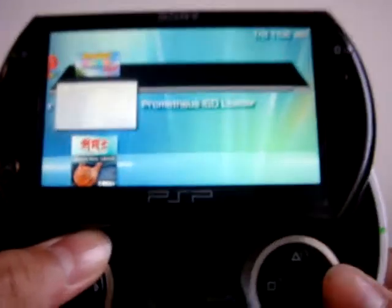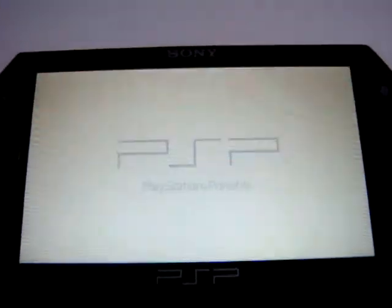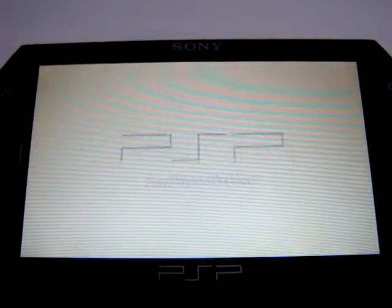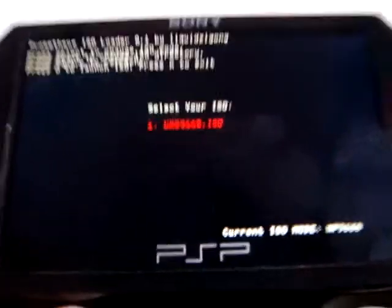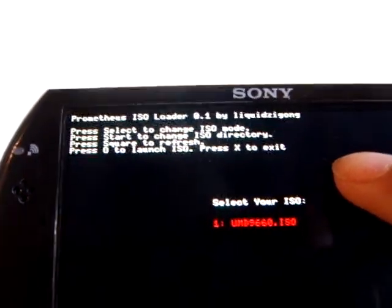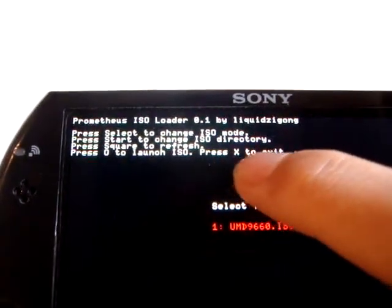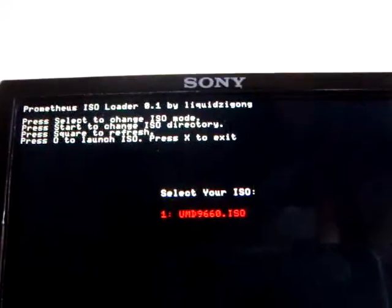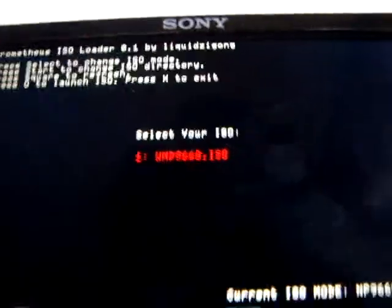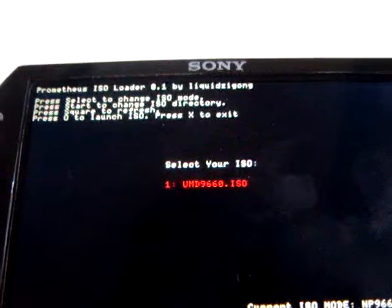Just click circle and it will start like a game. As you can see here — let me focus this — PROMETHEUS ISO LOADER 0.1 by LIQUID ZGON. Press circle to launch ISO, press X to exit. As you can see here, I got a UMD game — UMD 9660.ISO. This is Grand Theft Auto Liberty City Stories.